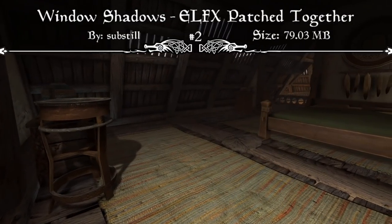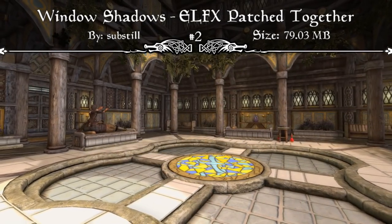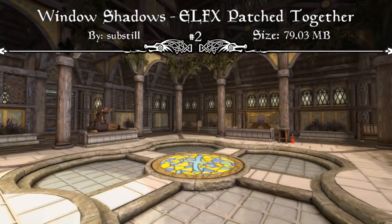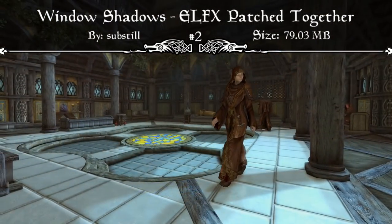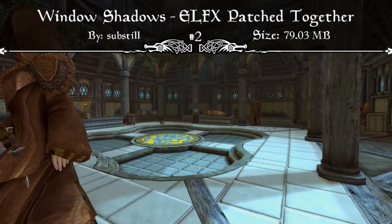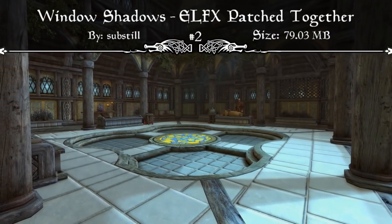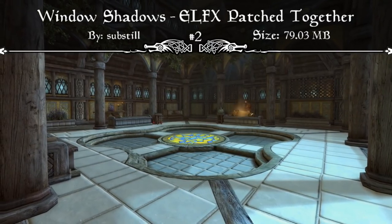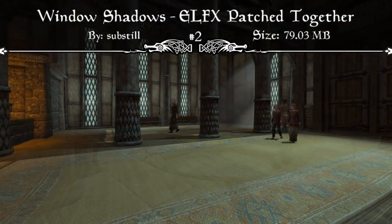On top of that, you also have the original ELFX Fixes mod, so you have an all-in-one lighting mod instead of including five or six mods together to fully transform the lighting in Skyrim. Pretty much all you need is the regular ELFX mod and then this Window Shadows ELFX mod bundle. This version is also compatible with ELE and RLO, as well as Luminosity or anything else that doesn't change the light sources.